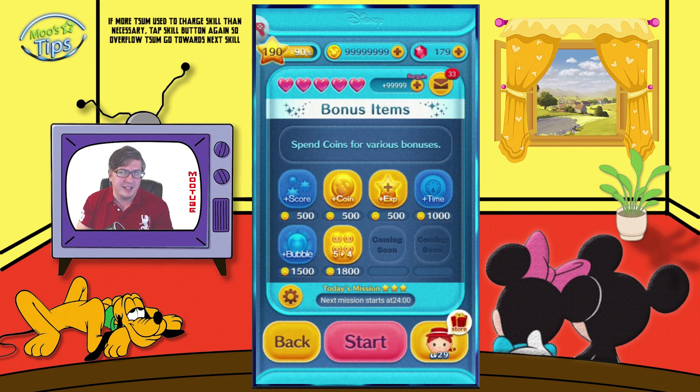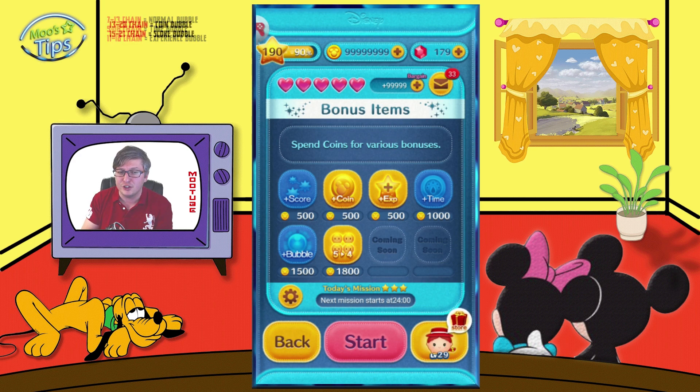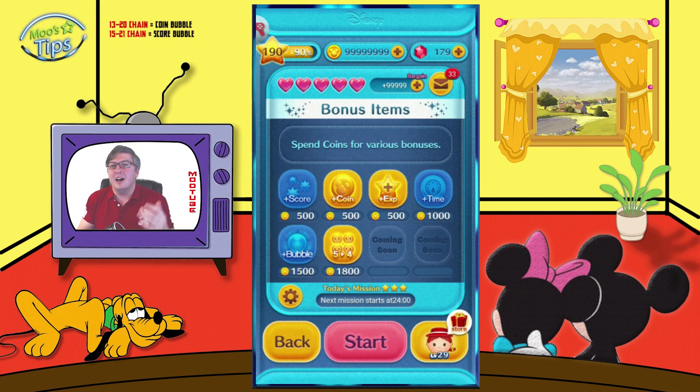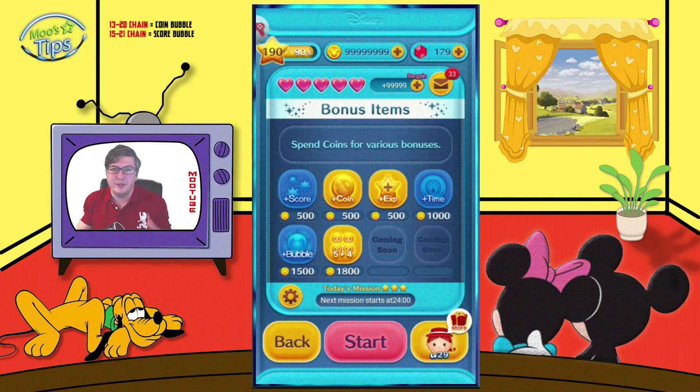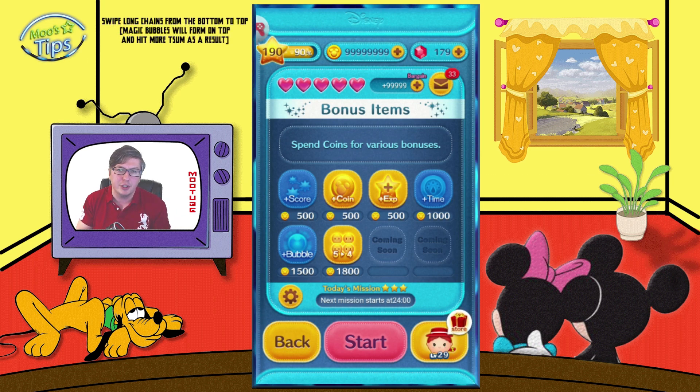The second weakness — actually, this is still part of the first — is that the clock still keeps ticking down while you're charging her skill, so you're losing time, which makes it a little bit inefficient. But she does create a magic bubble with her skill, so generally speaking you should be able to re-enter fever time right away.